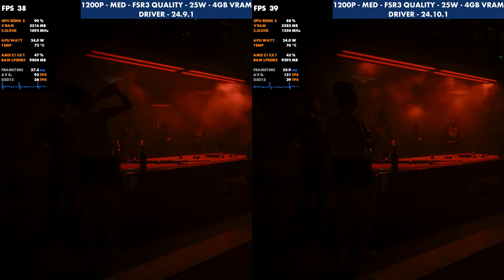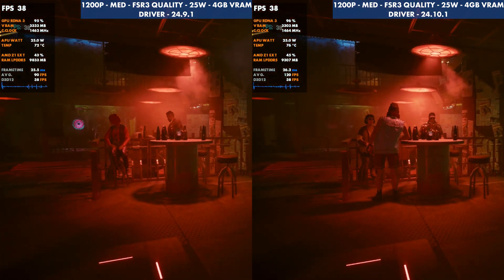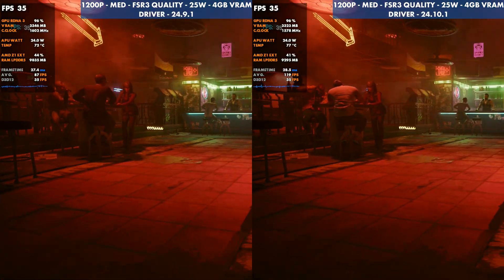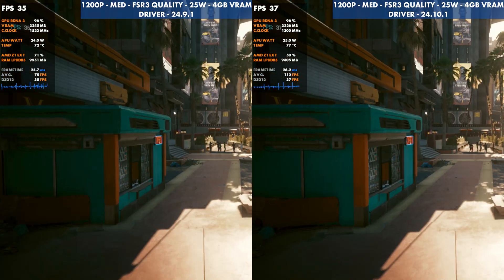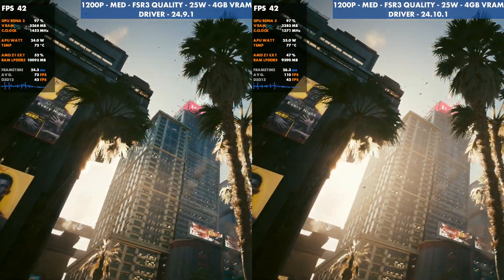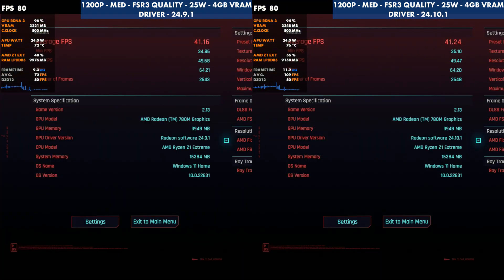I always run these three to five times to see the best results and check temperatures — sometimes there was a bigger difference in temps between the two. At 1200p, performance is again very similar to 800p, but the older driver wins by just a little bit, getting slightly better performance and not dropping in some areas I've seen on the newer driver. It's negligible and not something anybody's going to notice.